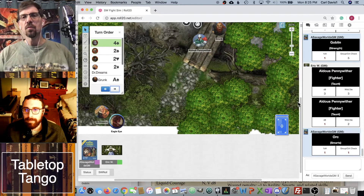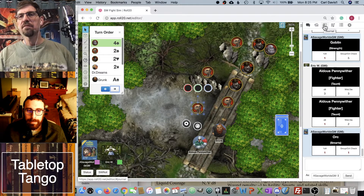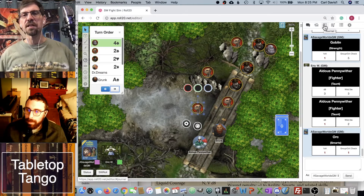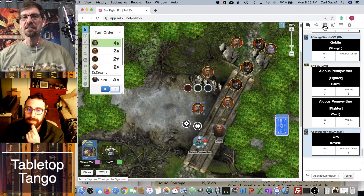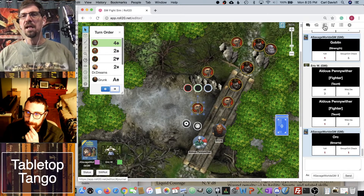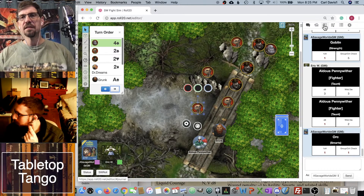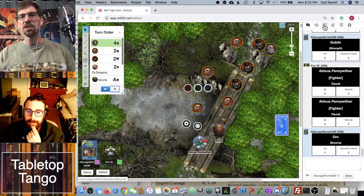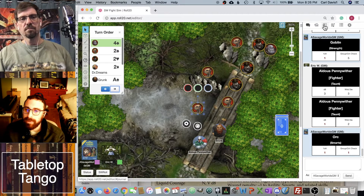Now we've got the orc chieftain. He had the edge 'work the crowd,' which is the advanced version. That gives him the ability to essentially do three persuasion rolls. He's a wild card, so it's basically like frenzy — like a rate of fire. Whenever you have multiple things like that, you always just roll your skill die — not your wild die — over and over again.